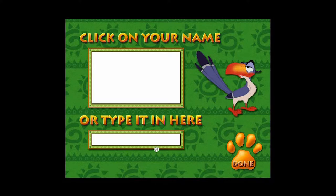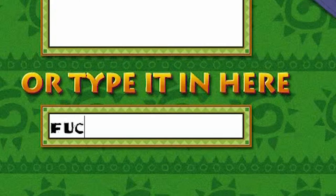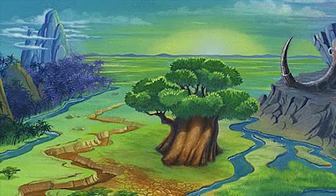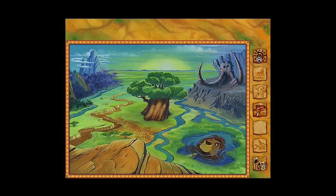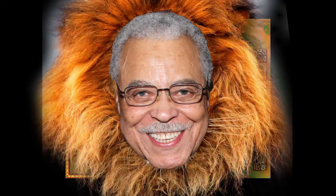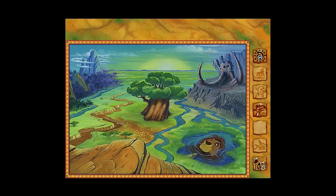Alright, Lion King Activity Center - okay, here we go. Setting my name and we're on Pride Rock. Everything the light touches is yours. You can even dip your toes in daddy's face, do some backstrokes across James Earl Jones's big husky mane.